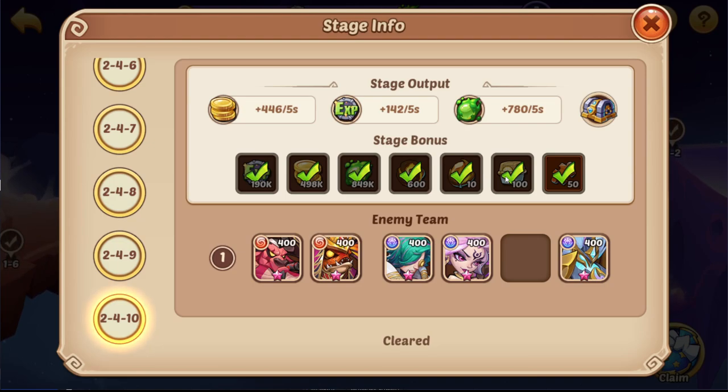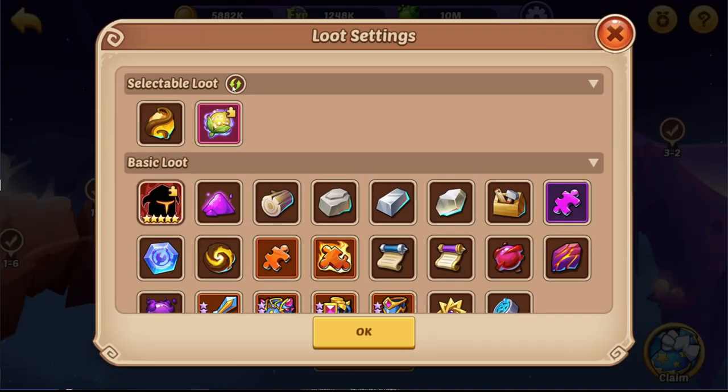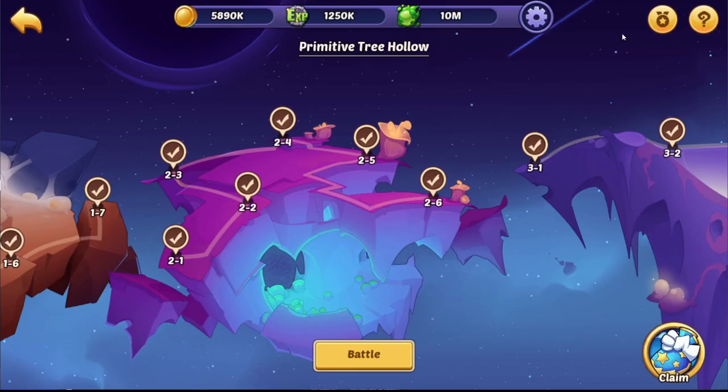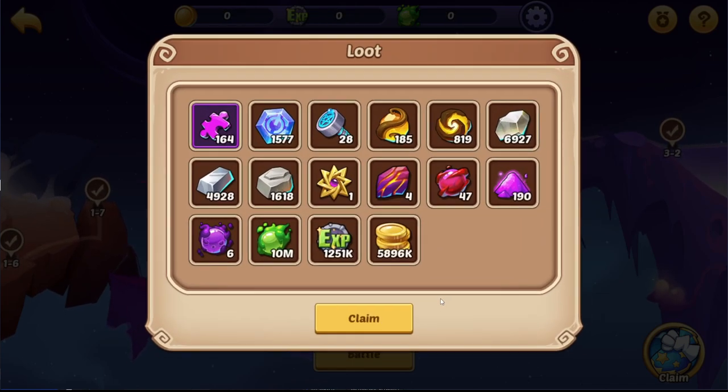We're going to talk about core fragment drops, because if you beat this stage you will start dropping core fragments. You can see that in the selectable loot where you can select every single core. The Acerol and Mokman cores have a higher requirement and you have to clear further stages to unlock them, but the base cores — Dowing Jar and everything — are all included. If you clear 2.4.10, you can select them and they will start dropping you fragments. I already checked and didn't get lucky — would have been nice for the video.